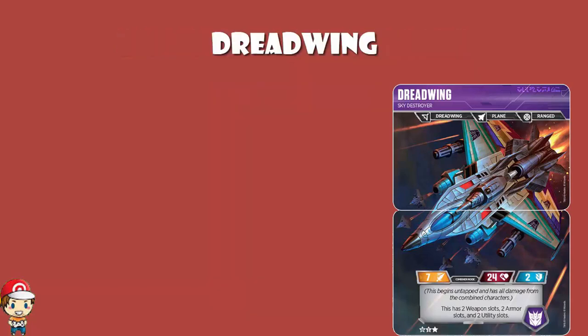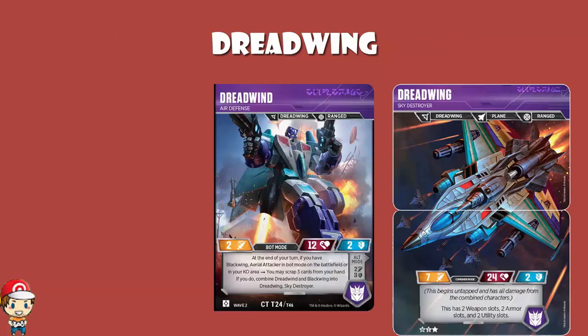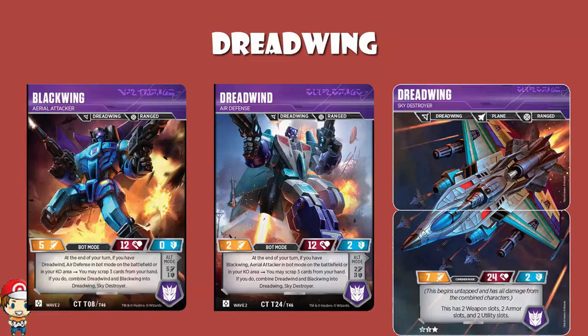Speaking of Dreadwing, what happens when your opponent is tapped out and you attack with Dreadwind and combine at the end of your turn? So we've got Dreadwind and Blackwing, both of which have the same skill. At the end of your turn, if you have the other one in bot mode on the battlefield or in your KO area, scrap three cards from your hand — and if you do, combine Dreadwind and Blackwing into Dreadwing Sky Destroyer. And Dreadwing says it begins untapped and has all damage from the combined characters. So what happens if your opponent is tapped out? You attack, and then you combine — but what happens in terms of the order?